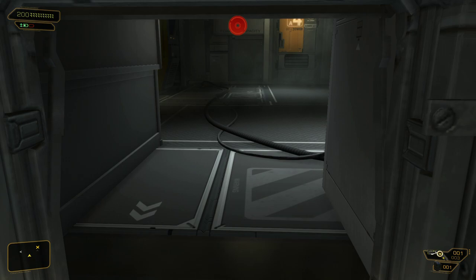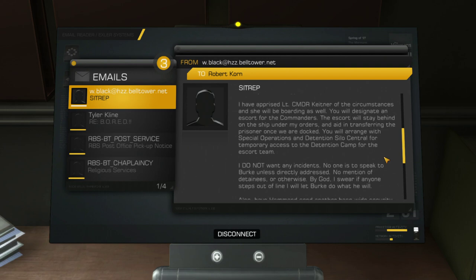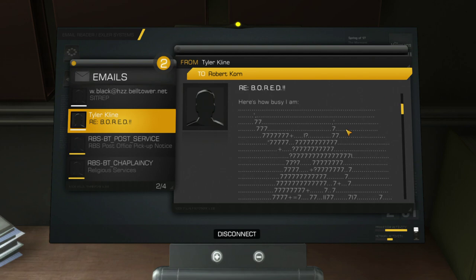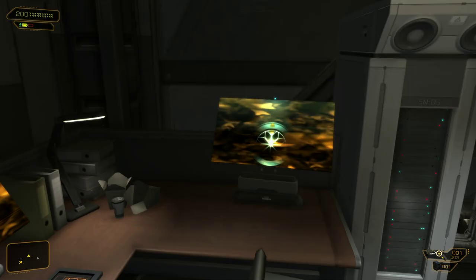We also have a weapon cabinet with a couple of machine pistols if that's your thing. Let's see what this guy's email has — a sit-rep about us on the boat. Tyler Klein is aboard — we hacked his computer not too long ago. And also an office pickup notice: make sure to pick up your care packages, otherwise you will not receive them. Of course, we've seen the stuff about all the religious services here at Rifleman Bank Station — there's quite a few of them.